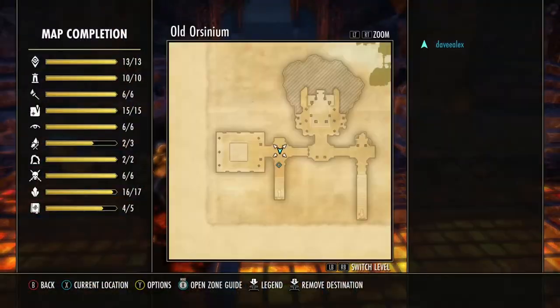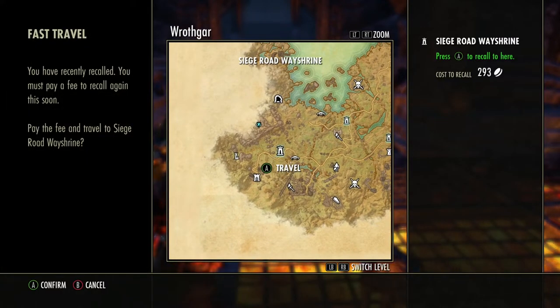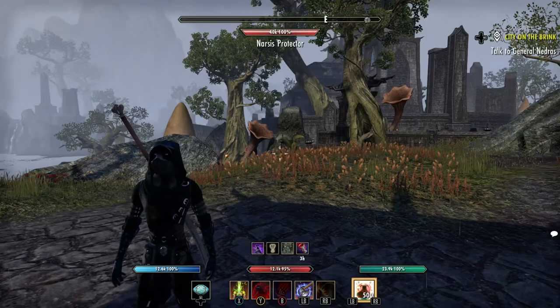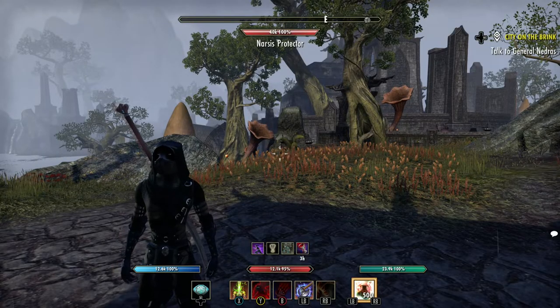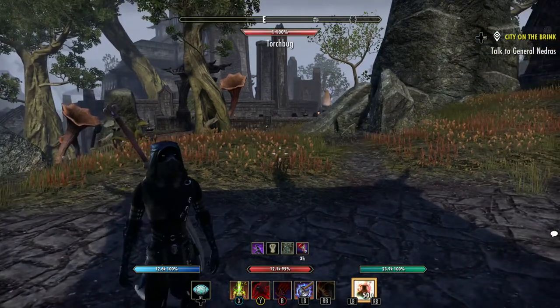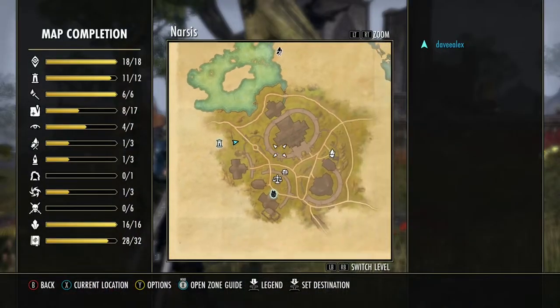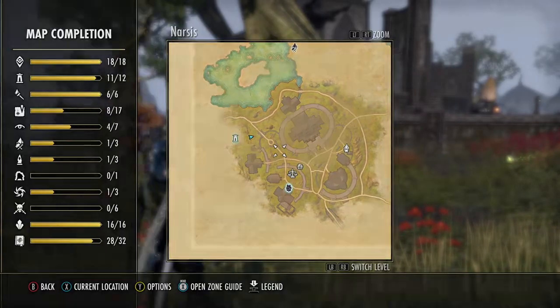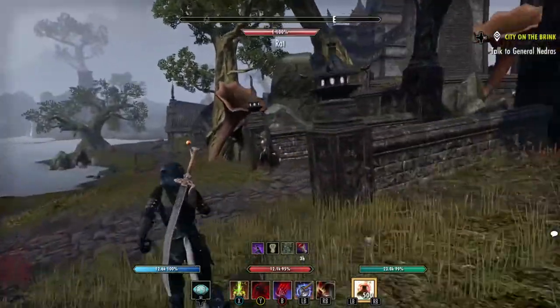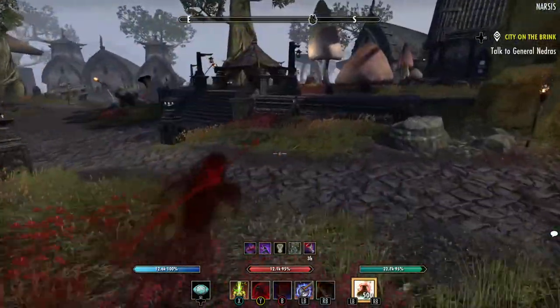That location is for the Anvil of Old Orsinium, which you've seen or will see — it's pretty cool. For the Dias of Amalexia, I found a route that works really well. We are in Narsis. You can get this from any safe box, but this route here seems to be the easiest that I found — fewer mobs and things like that.